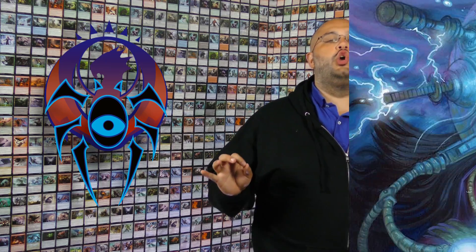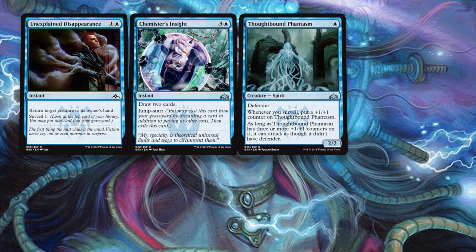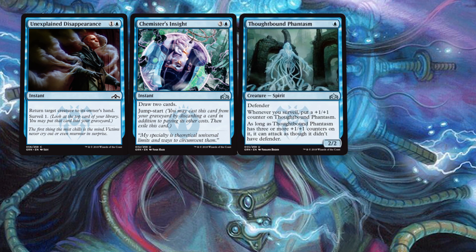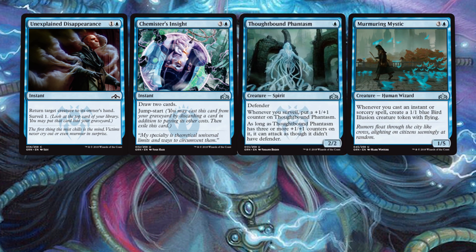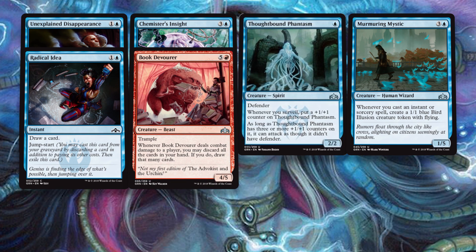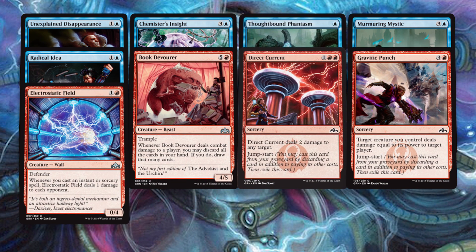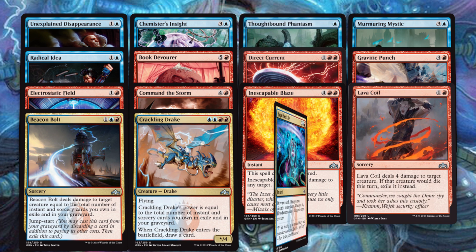The other splash for Dimir and my personal favorite is Izzet. Bringing Jumpstart and Surveil together just feels right. You Surveil a bunch, ditch cards to your yard, then Jumpstart them by discarding other Jumpstart spells or cards you don't need — that is so much extra value. Unexplained Disappearance in the same deck as Chemister's Insight in the same deck as Thoughtbound Phantasm — it is hard not to be excited. This doesn't even feel like a splash; it feels like it's part of the normal strategy. Murmuring Mystic will win games for you, Radical Idea ends up being so much card advantage. Then you can go into Red for even more Jumpstart and removal: Book Devourer, Direct Current, Gravitic Punch, Electrostatic Field, Command the Storm, Erratic Cyclops, Lava Coil, Beacon Bolt, Crackling Drake, Hypothesizzle, Sonic Assault.